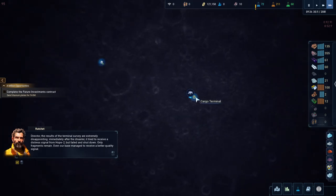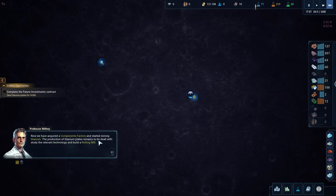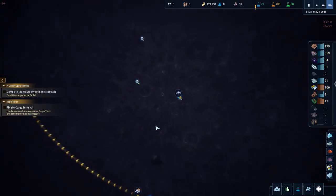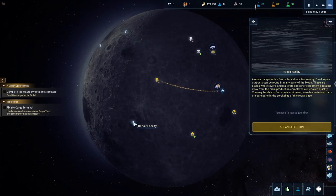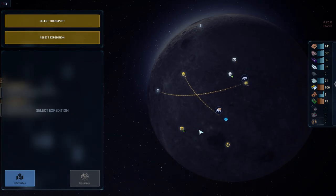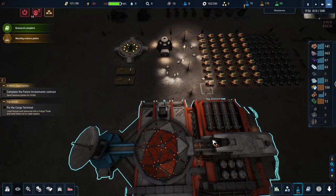Immediately after the disaster it tried to receive a distress signal from Hope 2 but failed and shut down - we'll have to repair it. Now we have a director. We've got to bring parts to this one to fix it, so that's not going to happen anytime soon. Let's go check out the repair facility - that should do us there for now.